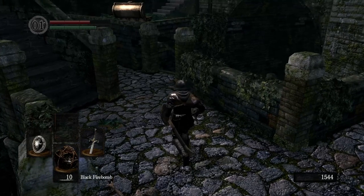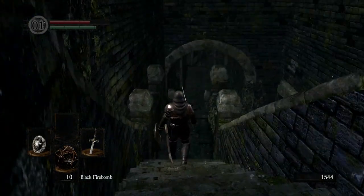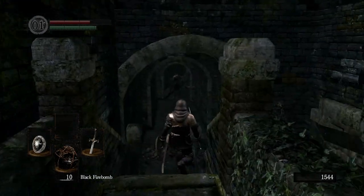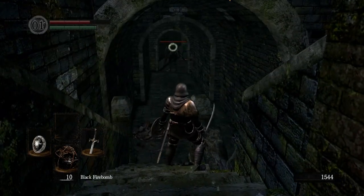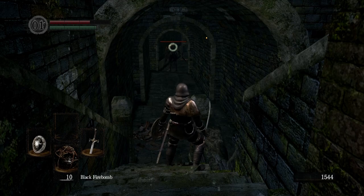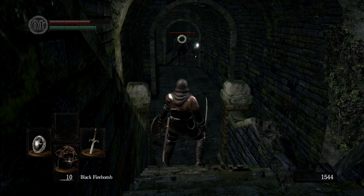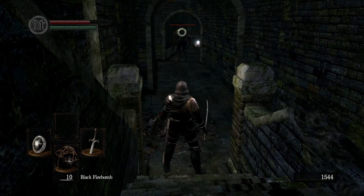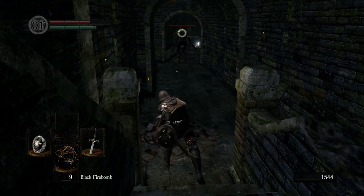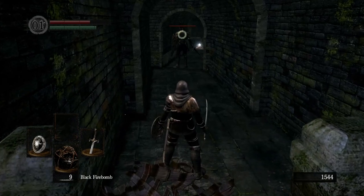Now let's equip these firebombs. Down here is one of the toughest enemies in the game - these are spread throughout the game fairly regularly, but they're not around every other corner. These are black knights. They're not necessarily a mini-boss, but they might as well be, because they are big, tough, and they hit a lot harder than anything else you would really want hitting you. So we're going to go ahead and try to firebomb this guy to death.